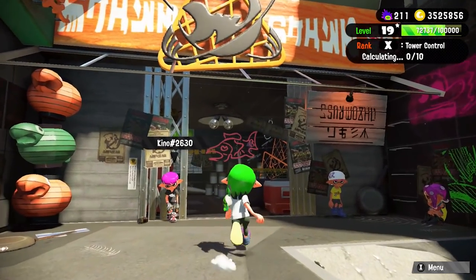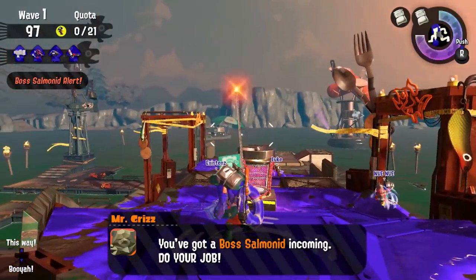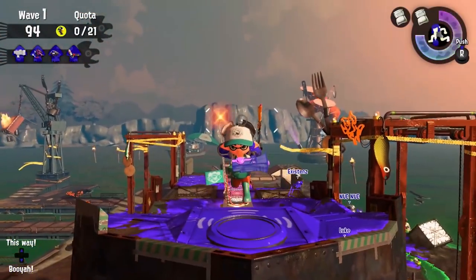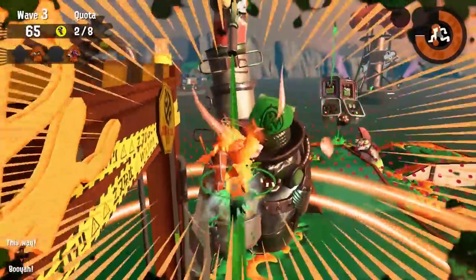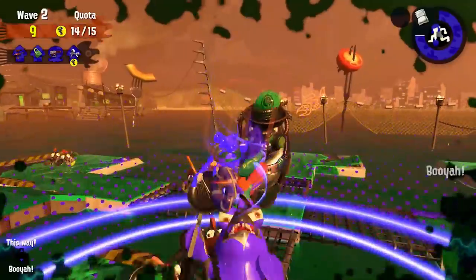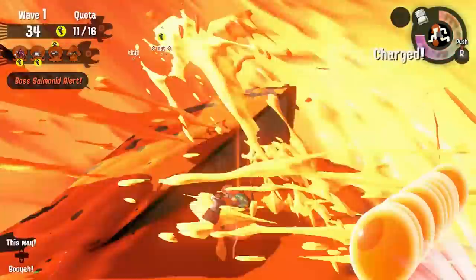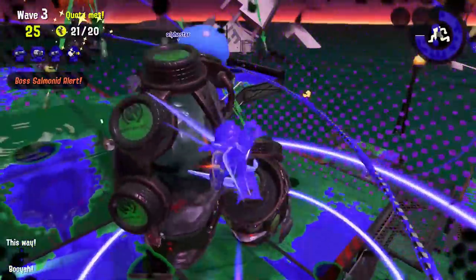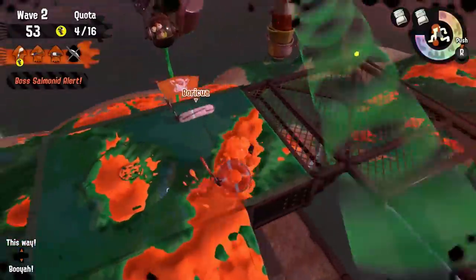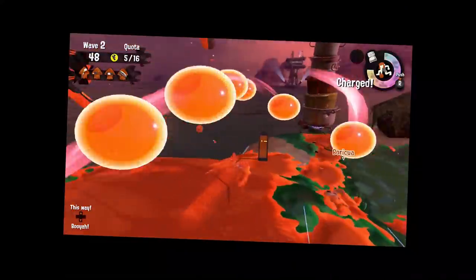So without further ado, let's get started with the one you all probably know how to use: the Splashdown. Splatoon 2's universal panic button — except that's not what these specials are for. They're powerful moves that we can use to turn the tides of battle. The Splashdown is a particularly powerful one because it can splat most Salmonids within its area of effect. Got three Stingers lined up on shore? One Splashdown later and the Stingers are no more. It works the same against Steelheads who have the bubble attack out. You can even jump into and destroy one of the Flyfish's buckets, although as cool as it feels to do, it's kind of a waste of the special.